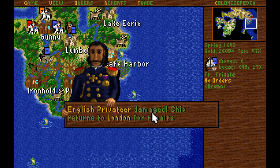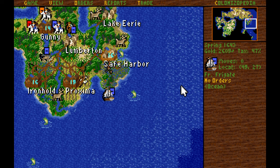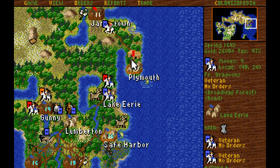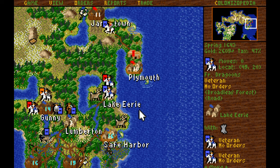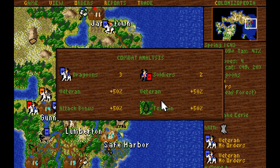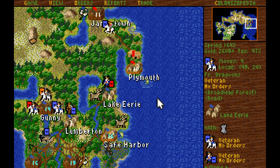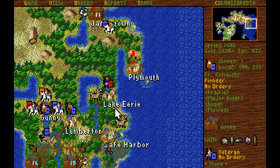I wish we could attack the Dutch somewhere but I'm not sure where their shipping lanes are — they're probably much further south. We've got ourselves another English dragoon up north of Lake Erie — let's go ahead and take him down. We did route them to soldiers — very good. Hopefully we'll route them down to a colonist right now. We lost actually — too bad. We got one more shot with a nearby dragoon. Got him down to colonist — very good.